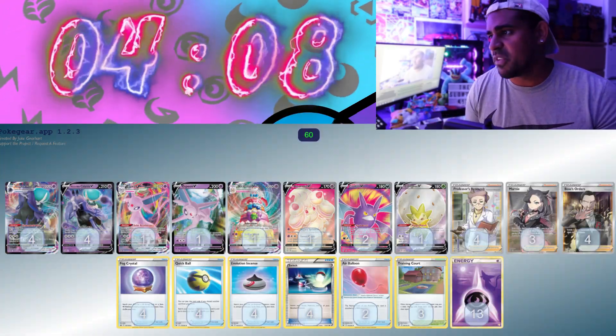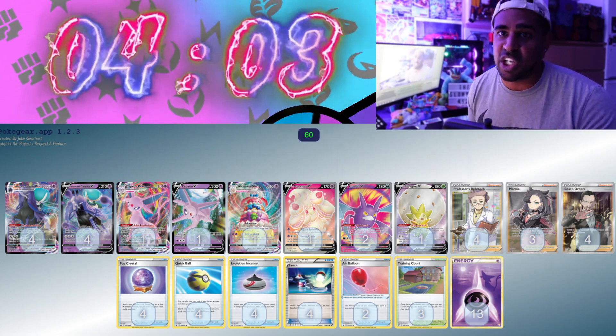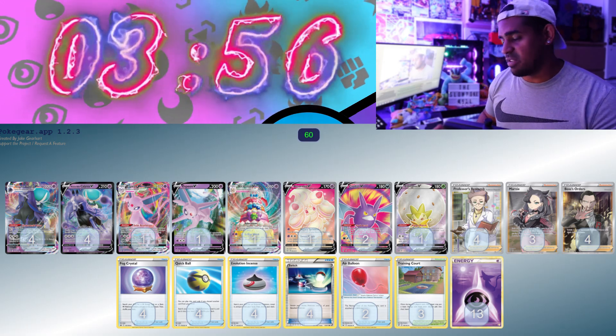Next up we've got Espeon VMAX. I only really go to a Shadow Rider deck for the mirror match, honestly. It does 60 times each one of your opponent's energy in play, so if they have 5 energy you do 300 damage. So if they have 6, you win the mirror. Very good.